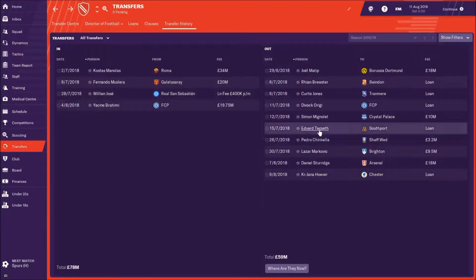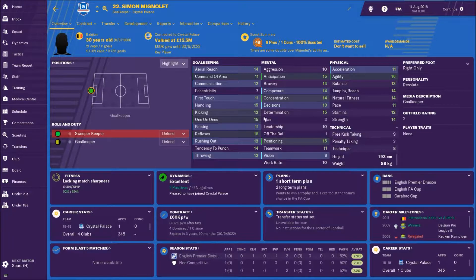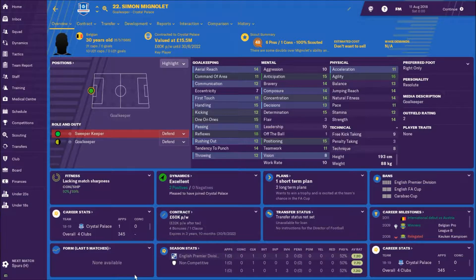We sold Simon Mignolet to Crystal Palace for £10 million. I felt he wasn't a good enough backup — I needed someone reliable and dependable if Alisson got injured. Mignolet has just proved time and time again in real life that he's not that guy. Alisson is by far and away the better goalkeeper, but I don't want to take the risk if something happens to him.